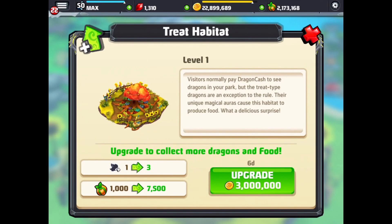Wow, 6 days to upgrade the habitat, and it's 3 million to upgrade it. It goes from 1,000 to 7,500 food an hour, and you can put up to 3 dragons once you have it leveled up — which is amazing. So I think I'm going to get the upgrade started, and hopefully I'll get the Enchanted or another Bountiful Dragon that I can add to the habitat.